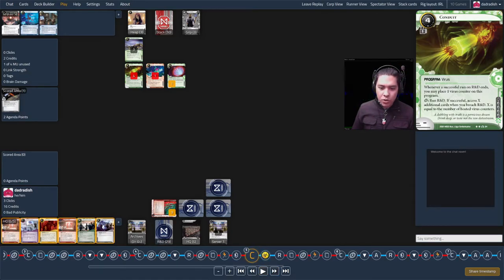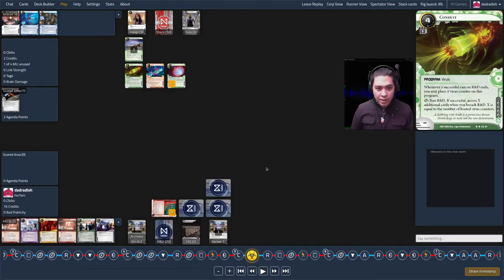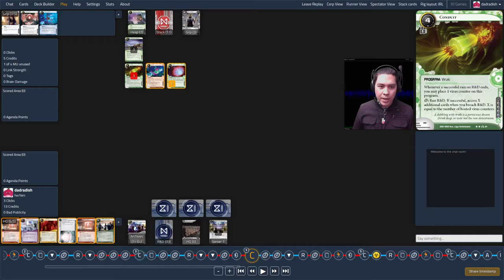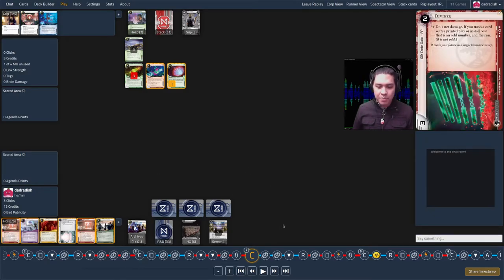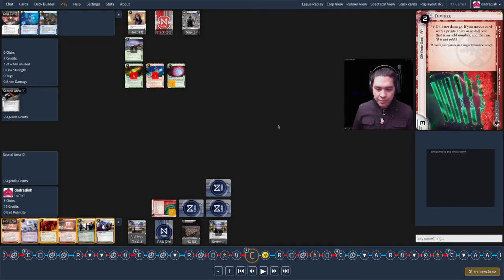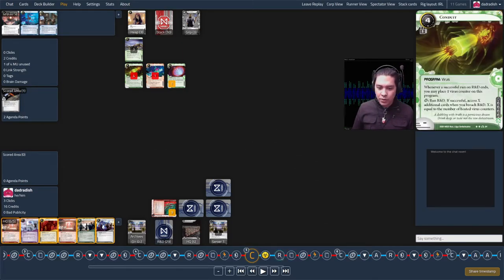That previews my next turn: I do the purge action — spend three clicks and wipe all virus tokens off the board. Stepping back, there's just too much value from Conduit now. Maybe I should have purged before. Turn three was pretty absurd and maybe I just didn't respect it enough. Anyway, this whole turn is just clearing those virus counters.